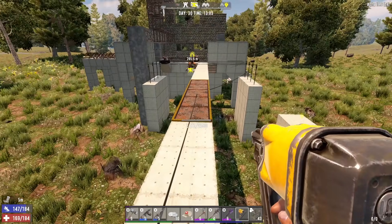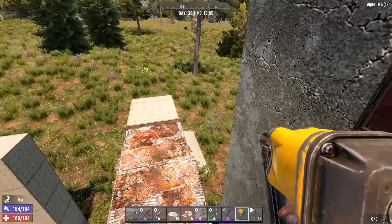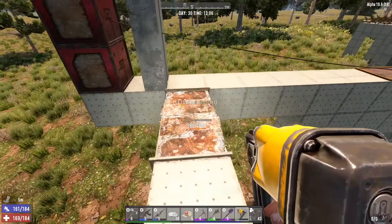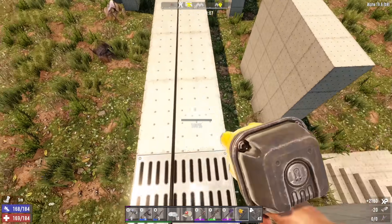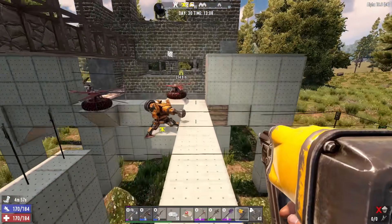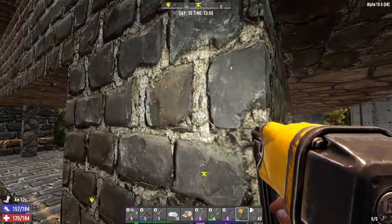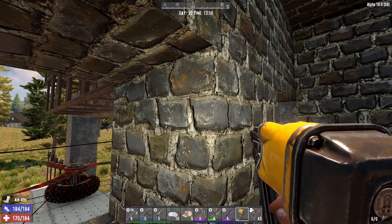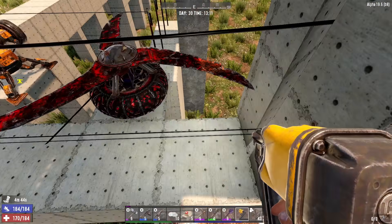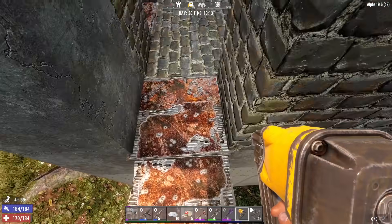I kind of like the idea of just having only one pressure plate for the dart traps — it was pretty much on most of the night anyway, and the darts are gonna run out before the zombies do. Let's go ahead and do this — check out the experience! I'm gonna need concrete to repair. The experience is gonna be through the roof. When I brought down the pathway up there, I kind of like where it is a lot more right now because I'm gonna eventually make a door right here.